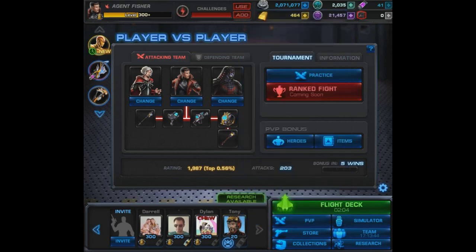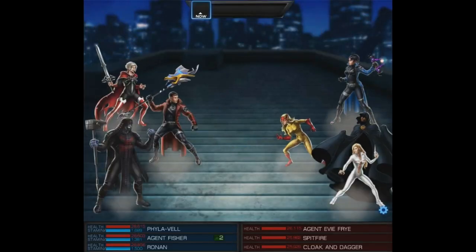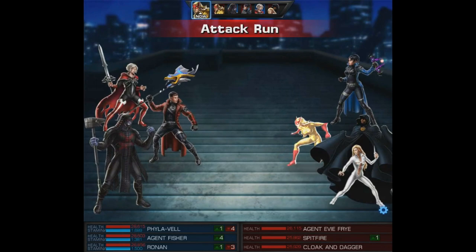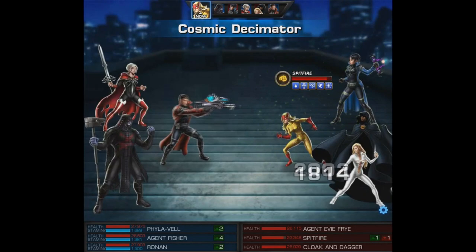The set fits the theme of Adam Warlock perfectly, but in this one we're going to use Ronin and Phyla-Vell because we're not quite ready for Adam Warlock's first PVP look — though that is coming soon. We'll use this set with him as well. But this team up is definitely going to do its job. I've already used them together a bit and they seem to win the majority of their matches hands down.